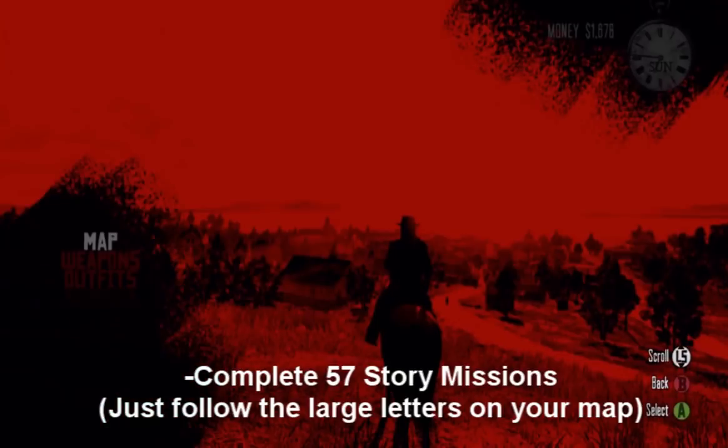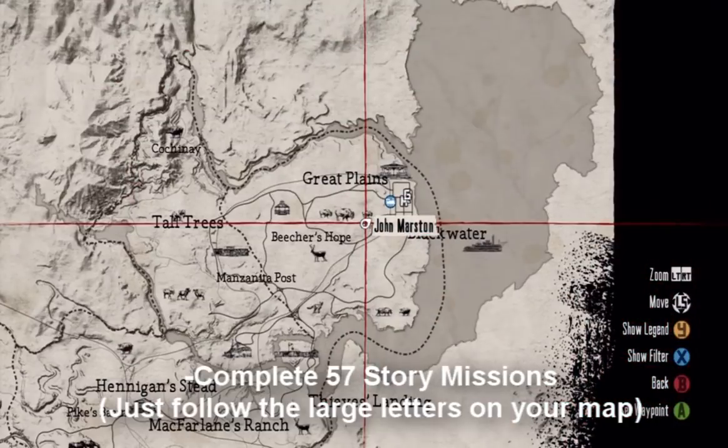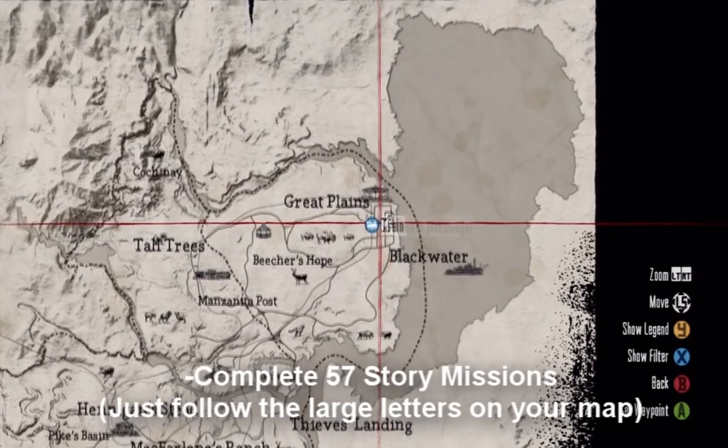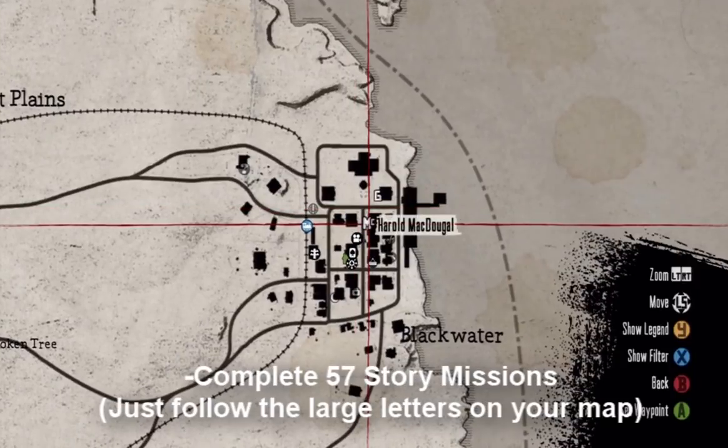Let's start out with the first one, which is complete all 57 story missions. Pretty simple — pull up your map, go to every large letter indicated on your map. Large letters indicate people that you need to talk to in order to complete the story, and those are your main missions.